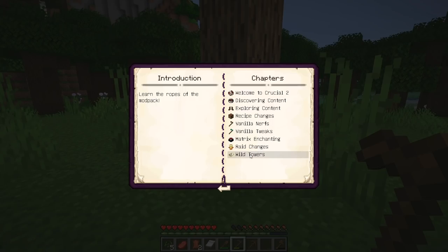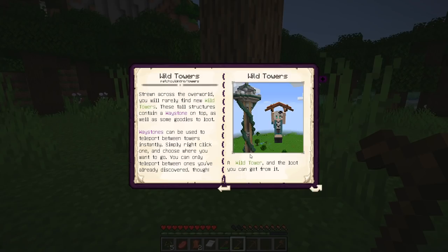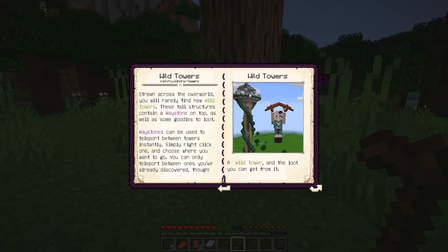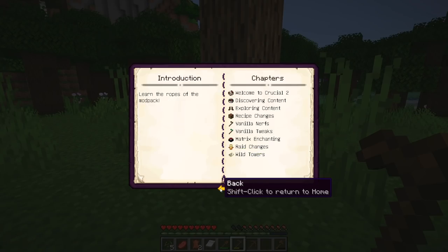Wild towers — this is more of a modded-style feature. These towers go up really high into the sky and there's a challenge figuring out how to climb to the top. Once you get up there, there's a waystone and likely a parasail glider you can use to float back down. The waystones can be used to teleport between different towers across vast distances in the future. But if you break it, it's gone — just like a monster spawner.